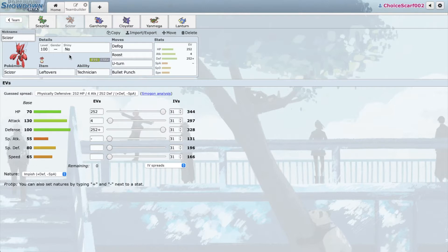We have a defensive bulky Scizor — I know it's kind of weird when we don't have Swords Dance Scizor, but we need the defensive Scizor because our team is really weak against stuff like Mamoswine, Weavile, all that stuff that Scizor can kind of handle. Scizor is going to be our Defogger for the team, and our Stealth Rocker is going to be tank Garchomp.